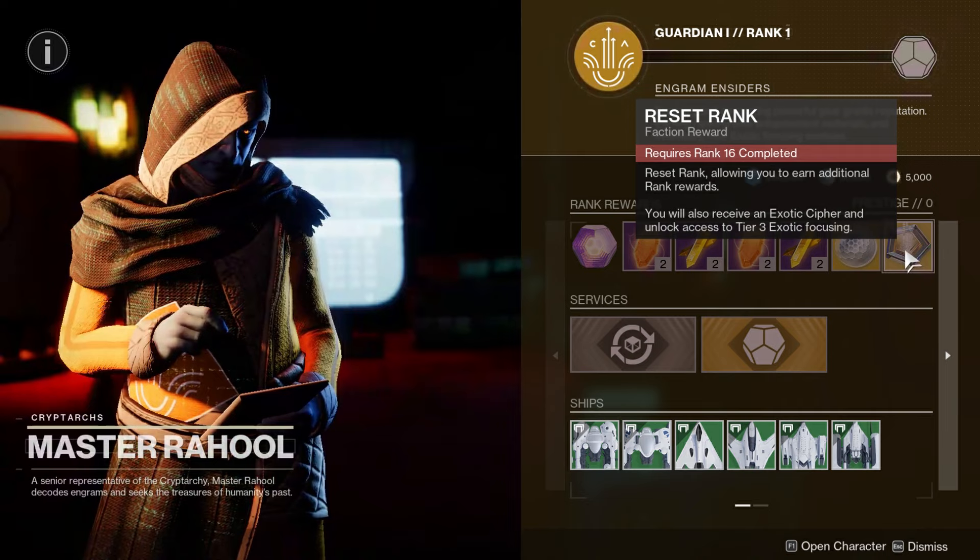One of the other biggest ways to level the Cryptarch is doing exotic focusing, which in theory is a great approach. However, exotic focusing is quite expensive - you need ascendant shards, ascendant prisms, exotic ciphers, and a lot of materials. You'd need to stock up significantly in order to focus exotics and earn more Cryptarch reputation. You could do that if you wanted to, but it takes a lot of preparation.